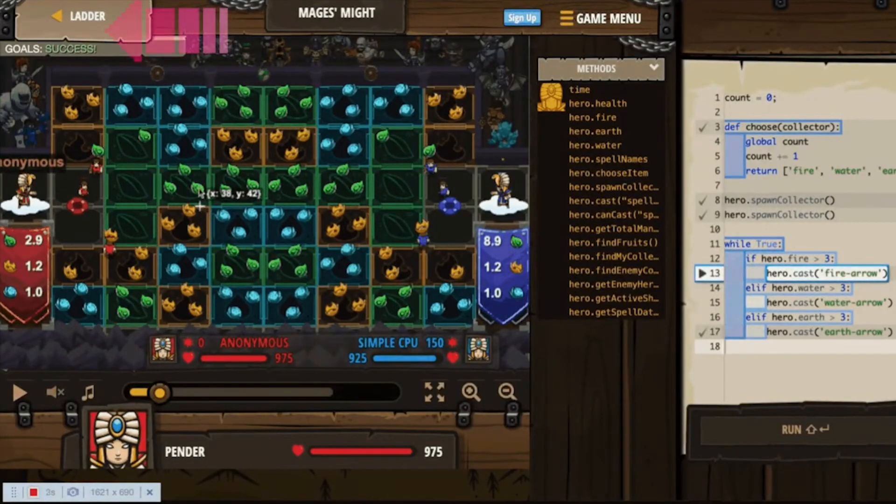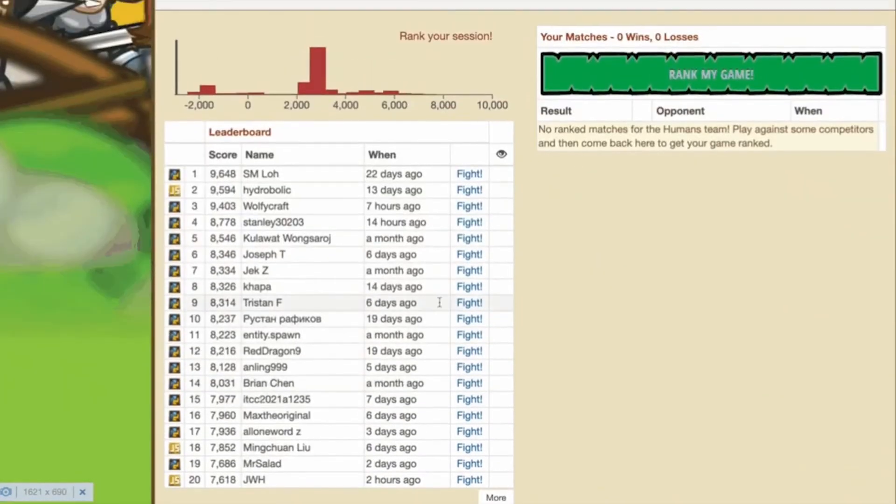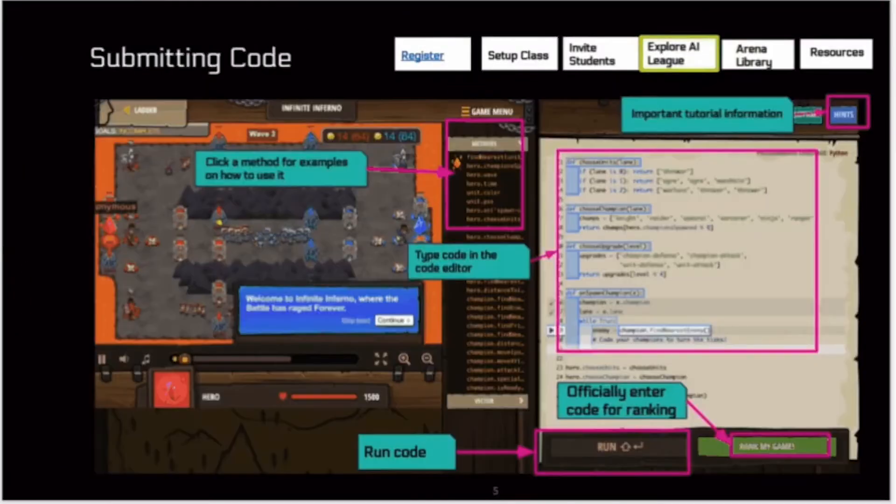Ready to see where you rank? Head to the arena ladder and submit your code for ranking. Want to start a team of your own? A Getting Started Guide can be found in the Teacher Dashboard.